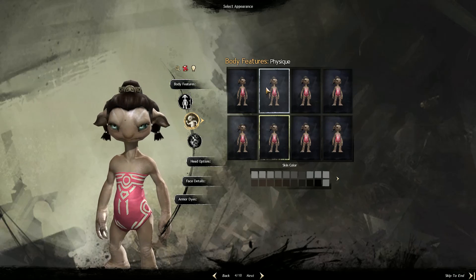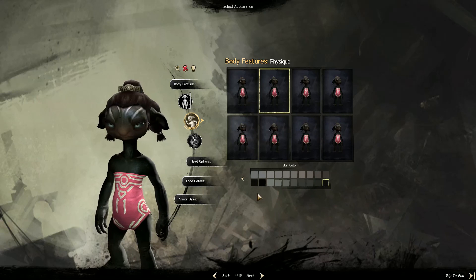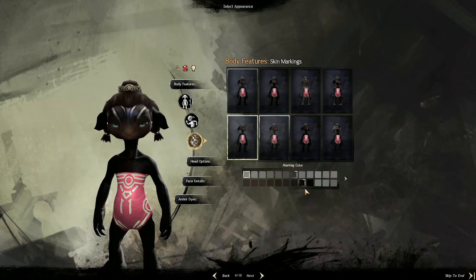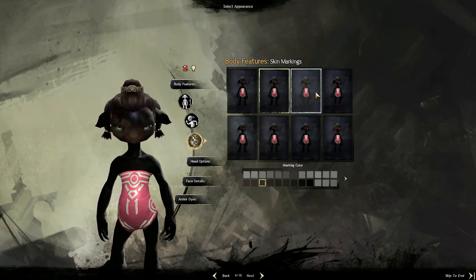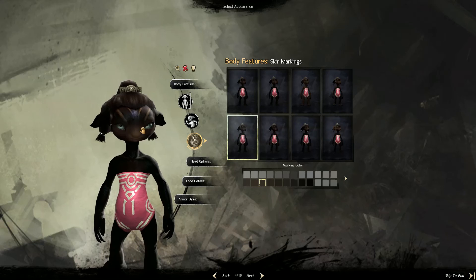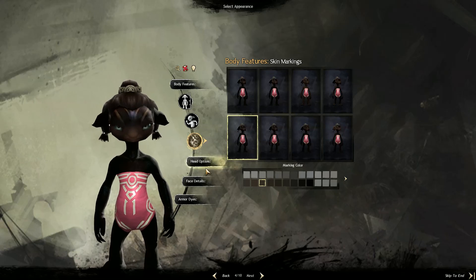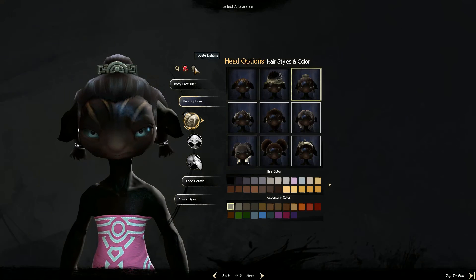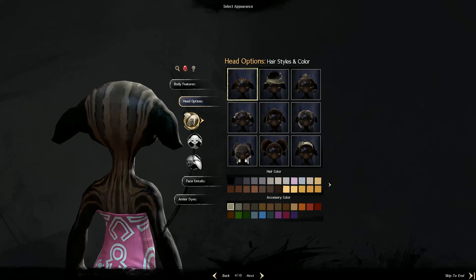Physique - I want tiny. I'm going to make her dark so that she can blend in with the shadows. Skin markings - she shouldn't have any. Okay, we'll do very subtle skin markings. I quite like those - just the lines, and the back looks great. Head options - I can see a bit like that. Oh, that's so cool!